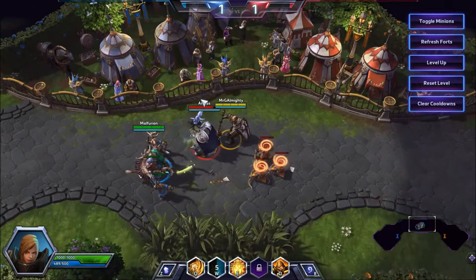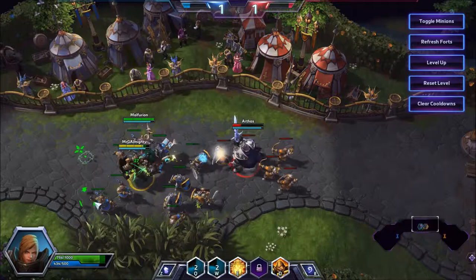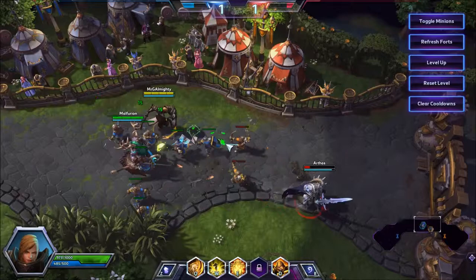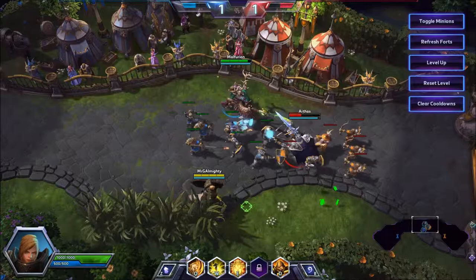Quite far and away — discounting Nazeebo somewhat — Johanna has incredibly good wave clear for a warrior. In the early game, get involved in the middle of the minion wave, cast Condemn to stun them all, deal a big amount of damage, and get out. Use your trait — which I'll refer to as Iron Skin from here on — as much as possible to make sure you take as little health damage as possible. That's why I like to go in a lane with a support, so you can be a little more ambitious with the Condemns. As the game develops, don't be afraid to cast one last Condemn on the wave so it'll shove theirs.